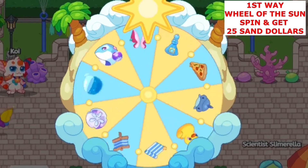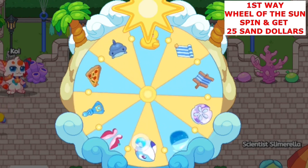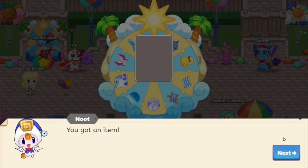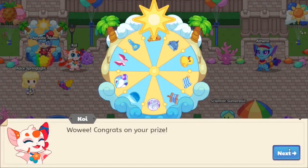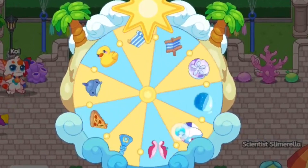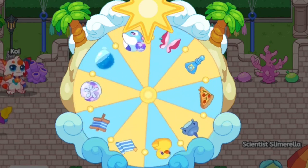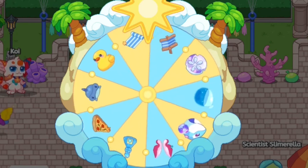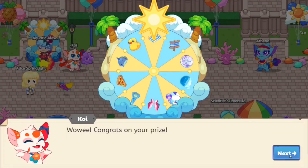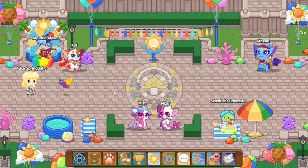So basically spin the wheel, hope you get lucky, and get 25 sand dollars. Now 25 sand dollars is the equivalent of about three battles if you round up, so it's not too bad. You have a one in ten chance — a ten percent chance — of getting the sand dollars. And if you get a double spin, you still have roughly a five percent chance, so it doesn't really increase your chances. It really depends on your luck.